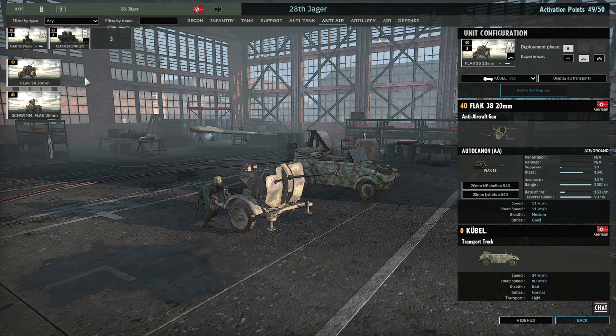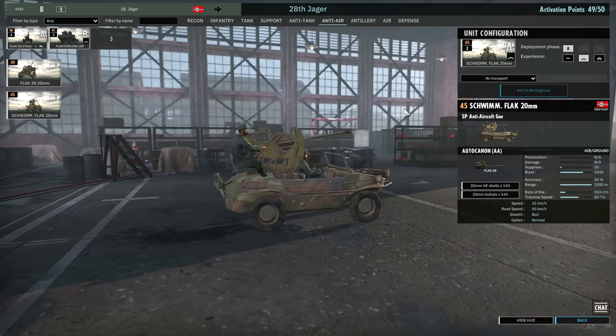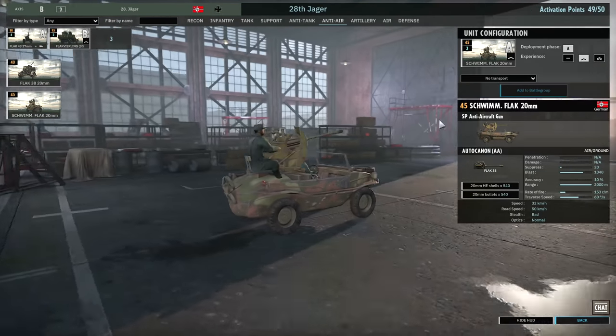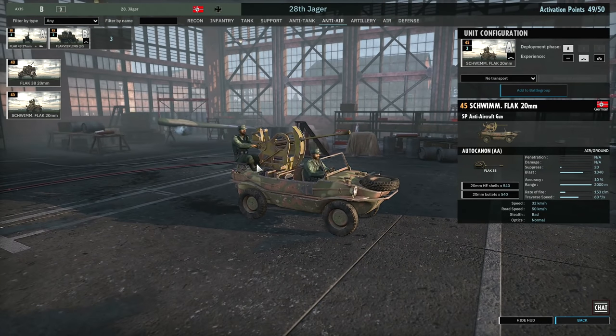Other choices include the Flak 38 20mm — again only available in Phase A. And then the Schwimmwagen Flak 20mm, which is a Schwimmwagen with a 20mm mounted on the back. It looks so ridiculous I thought they made it up, but there are historical pictures to back this up. I can't imagine how it doesn't backflip when it fires forwards. You can only bring it in Phase A and you get three on a card — a nice mobile 20mm Flak if you need it.